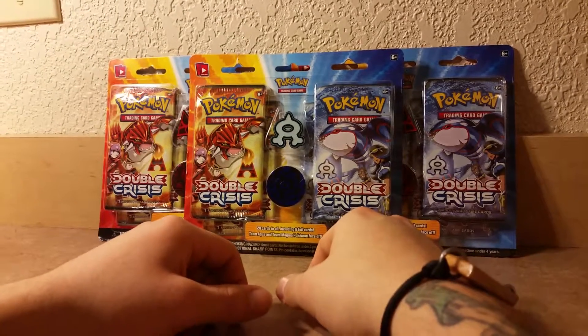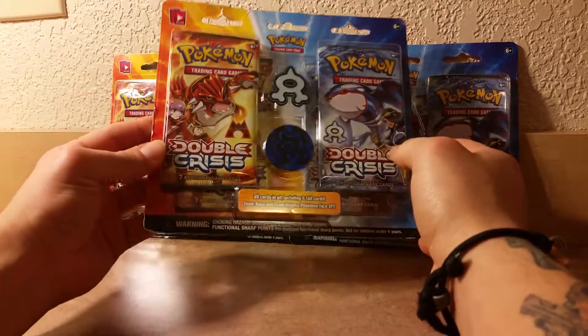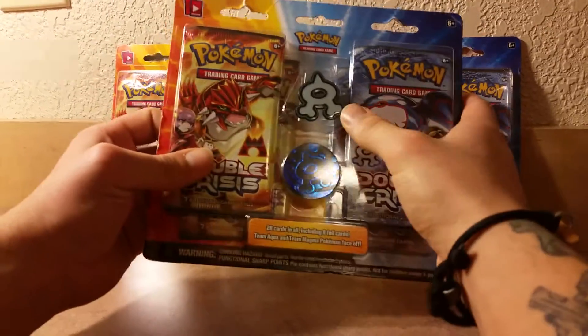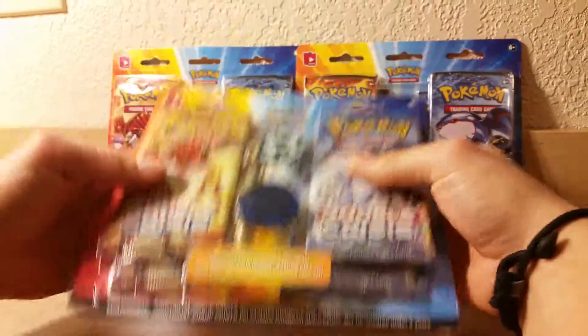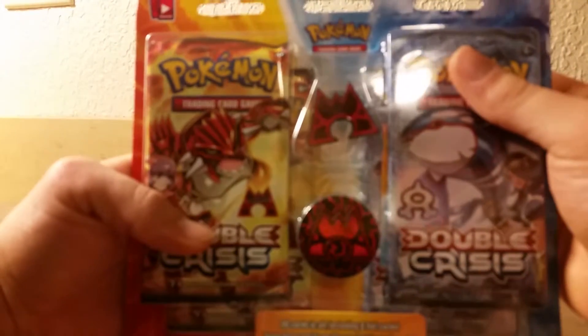Hey YouTube, Pokemon here. Went to Target today and found these three Double Crisis blisters. I found one with the Aqua pin and the Aqua coin, and two with the Magma pin and Magma coin.